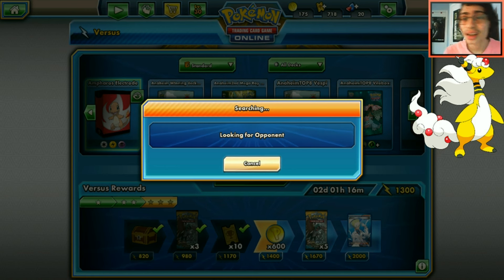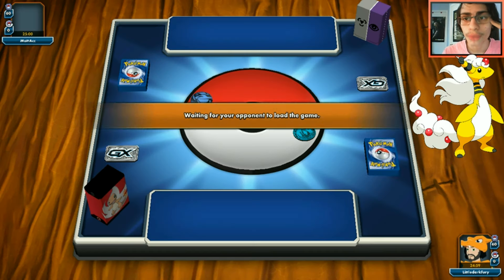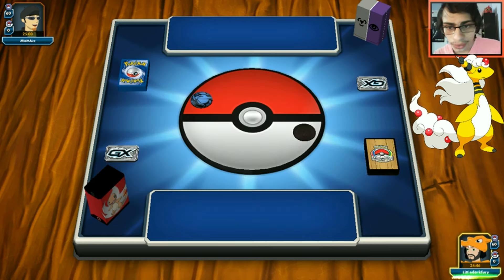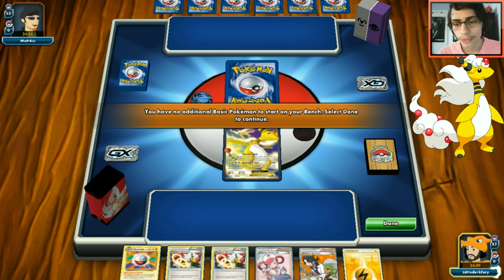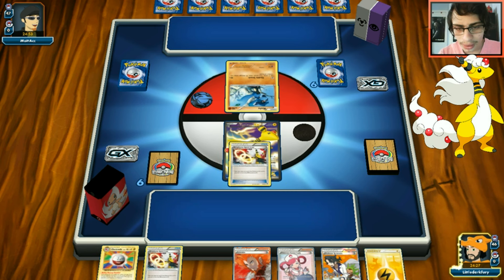Third game - we get into a match, possibly Solgaleo with Fighting type which can hit Ampharos for weakness. We go second on the coin flip. Hand could be worse; best case would be an Ultra Ball or Level Ball top-deck to get another Ampharos in play with a Spirit Link. Opponent reveals Lucario, possibly with Unown. The main concern is Captivating Poképuff.